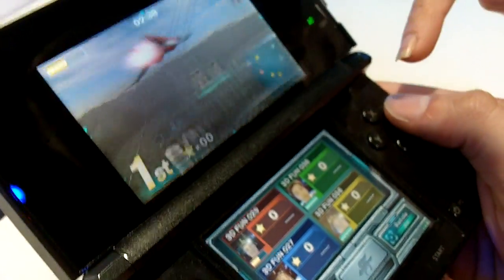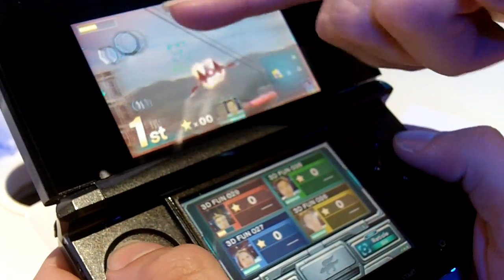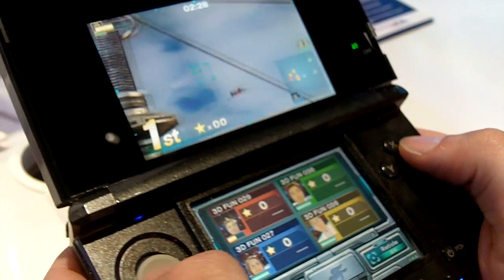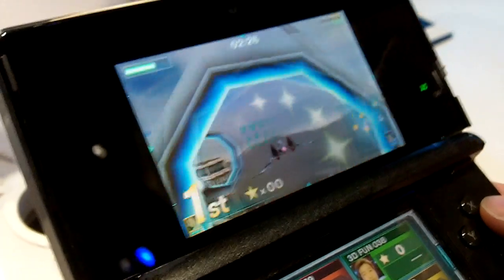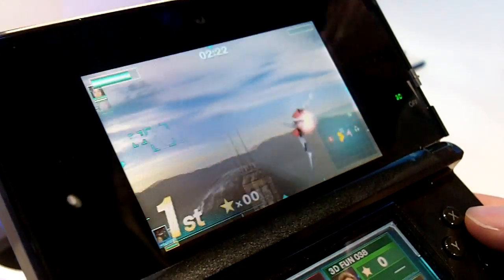You're going to use the X button to speed up, the A button to shoot, the Y button for a bomb, and the B button to slow down. You've got to go through your rings in order to get extra life. And you want to shoot the person — now please don't shoot their faces, you've got to shoot their jets.